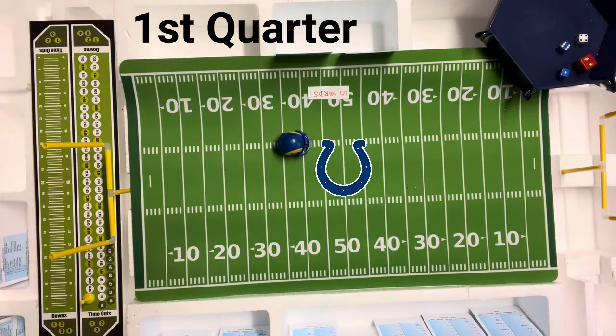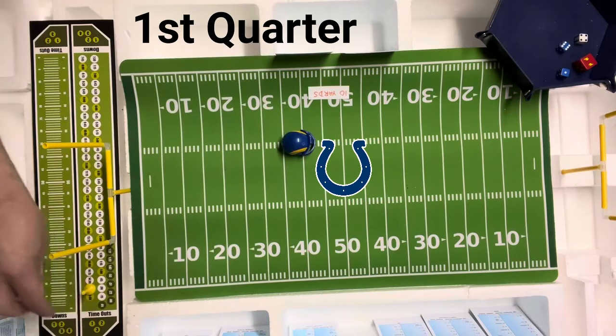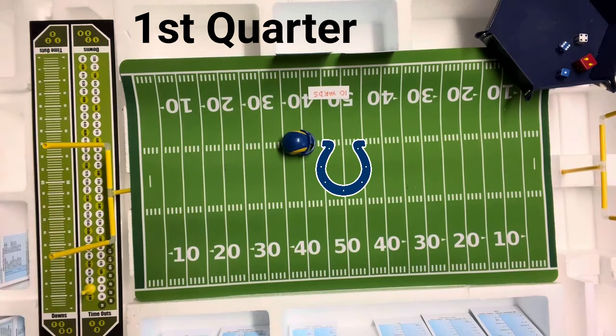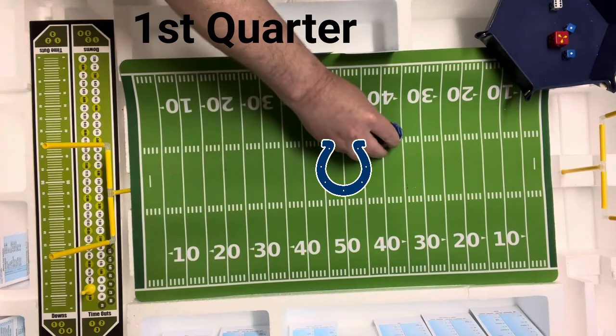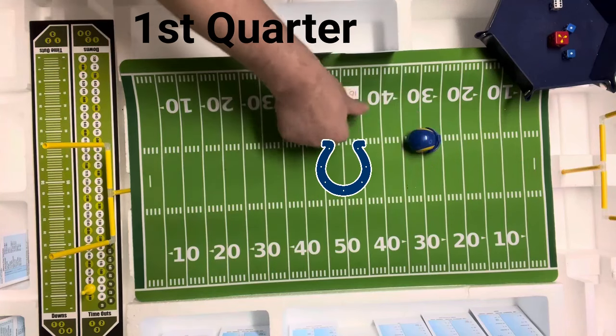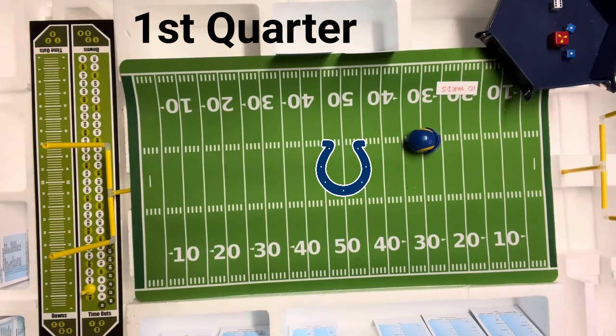That's a 7 on the Baltimore end run defense — just 1 yard. Dickerson gets a yard on his first try. They go off tackle with the fullback, Barry Redden, on 2nd down. That is a 2. Off tackle 2 on the Baltimore defense is 31 yards — a huge run for Barry Redden right there — and the Rams are now in business at the Baltimore 26.